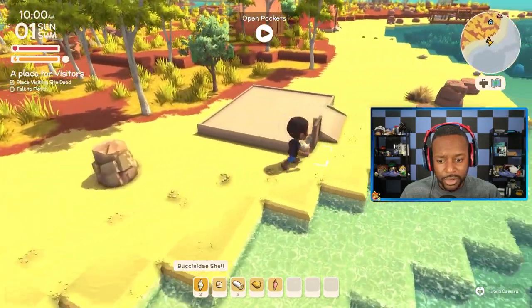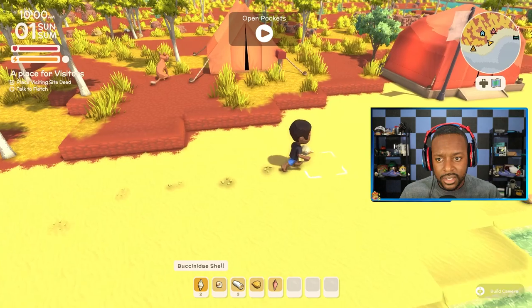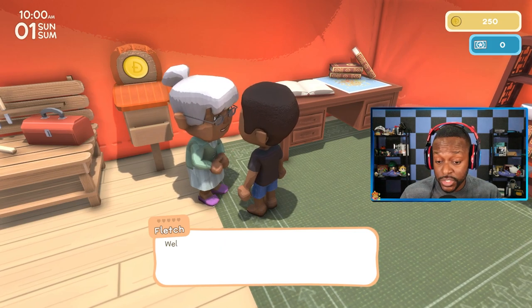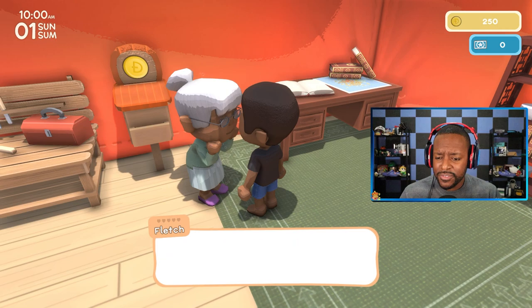There's a bunch of seashells we can pick up, so let's pick those up because we're going to need to sell them in a little bit. Let's talk to Fletch again because we put down the visiting site deed. So we're all set for visitors. Well done, King. We've only been here for a little while, but you've achieved so much already.